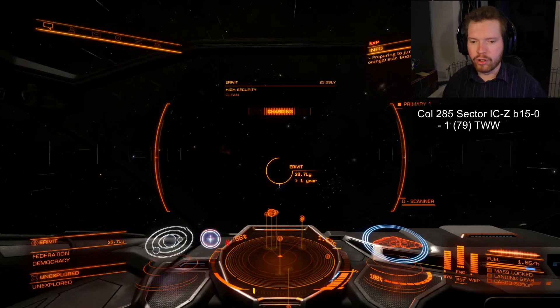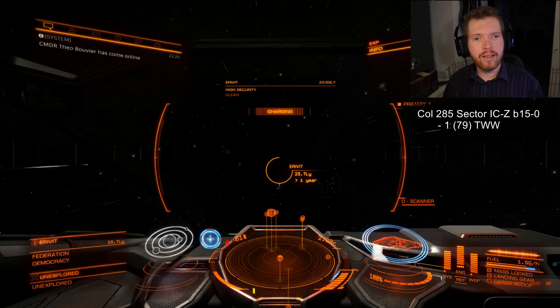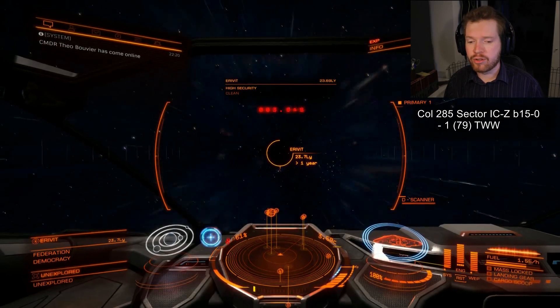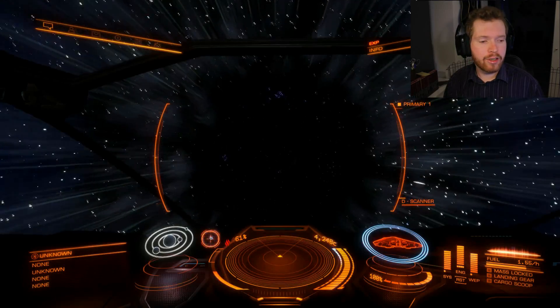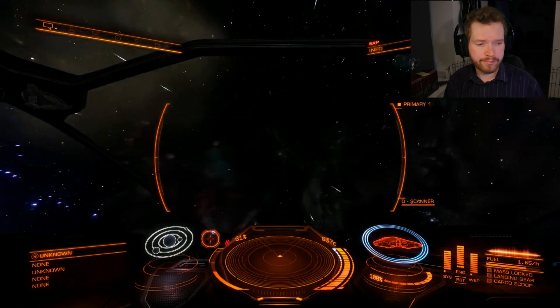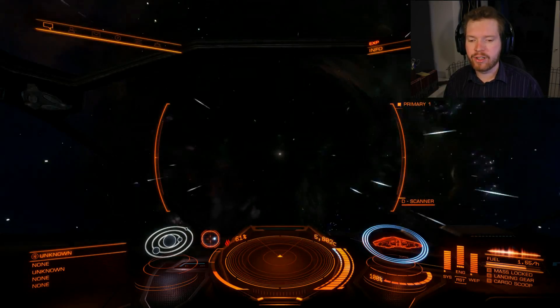I'm in a fairly low jump range ship, so if you have a bigger ship you're going to have fewer jumps and be more efficient and get more money out of it. But I'm probably going to go through the first five or six systems and then head back to the station, and we'll see how much credit I made.